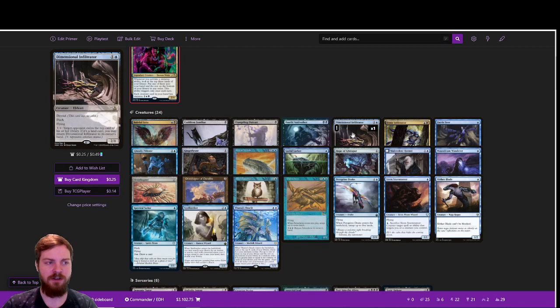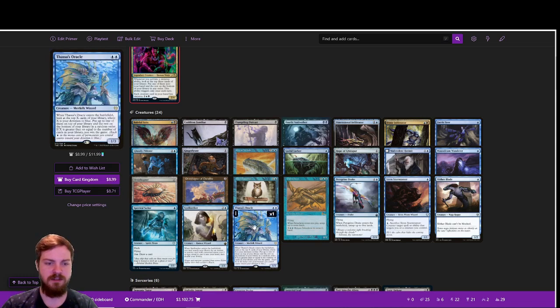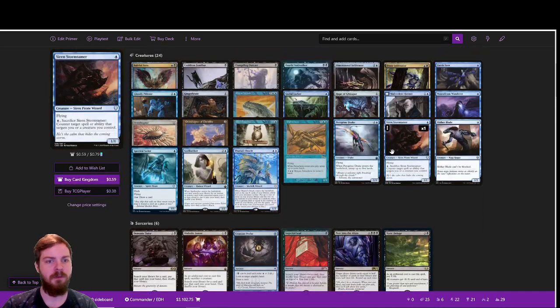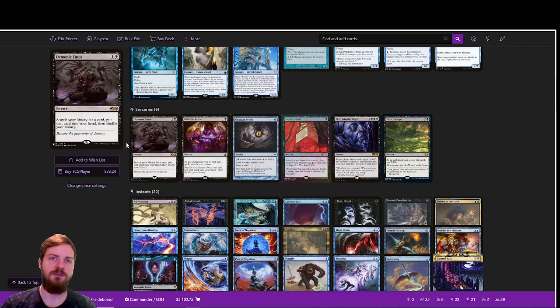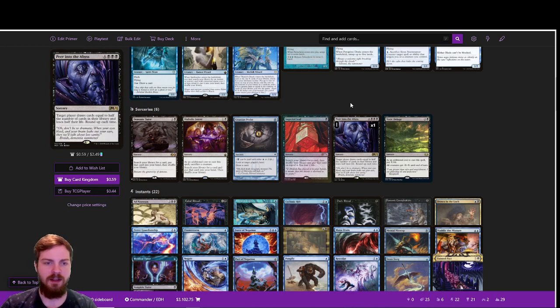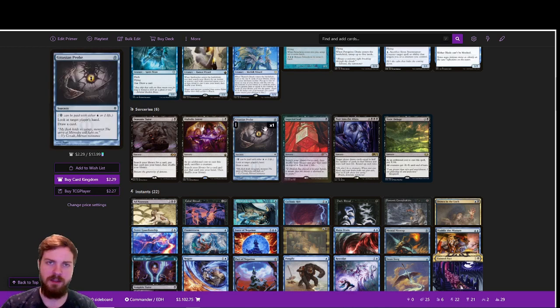We've also got Dimensional Infiltrator — it has flying, so it itself can be a ninjutsu target. For 2 mana, target opponent exiles the top card of his or her library; if it's a land card, you may return Dimensional Infiltrator to its owner's hand. So basically, we create infinite mana and use Dimensional Infiltrator to exile our opponents' libraries. One of our final win-cons is Thassa's Oracle, which we layer in with Tainted Pact and Demonic Consultation — making one of the best win-cons in the format layered into our main strategy. For the sorceries, we're going more aggressive with our tutor package: Demonic Tutor, Diabolic Intent, and Imperial Seal. Peer into the Abyss is an extremely powerful card draw option, Gitaxian Probe lets us peek at the control player's hand before we go off, and Toxic Deluge is a fantastic board wipe.